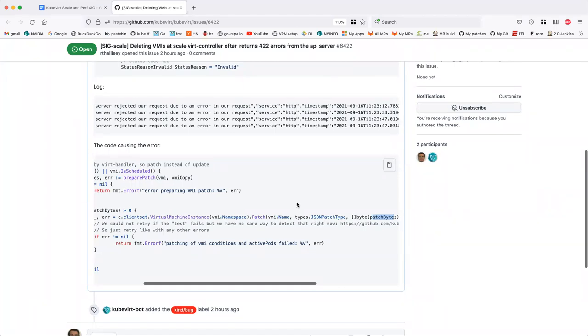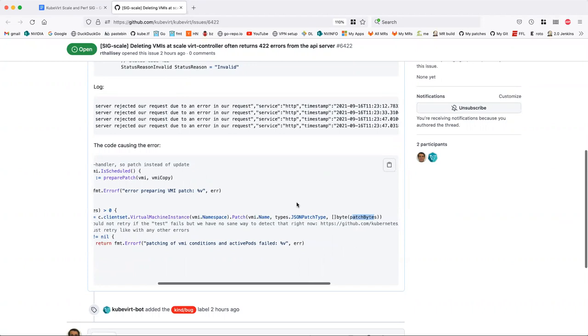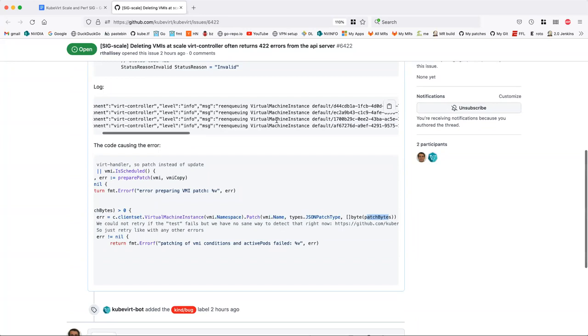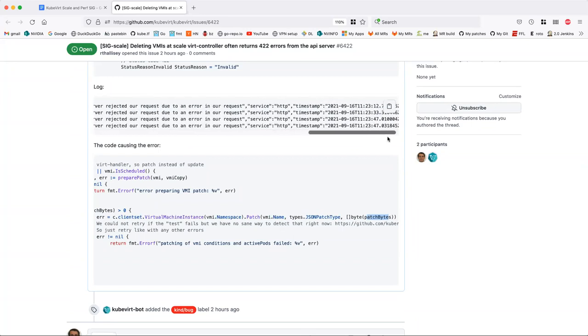Something just seemed to be off. We've done some other error code analysis and we haven't seen this many 422s before — there's now sort of an explosion of them. I don't know who's rejecting it. It could be the validating webhook. I tried to trace this in the API server logs and I didn't find a clear pair of requests to confirm it.